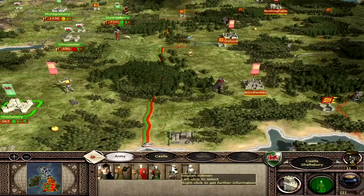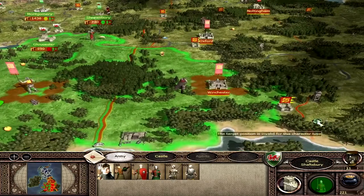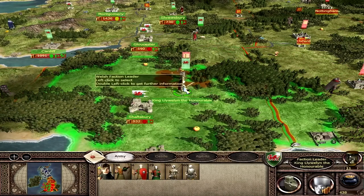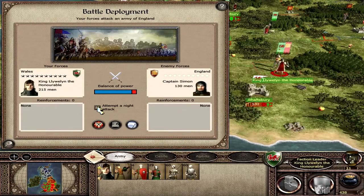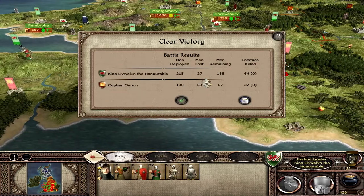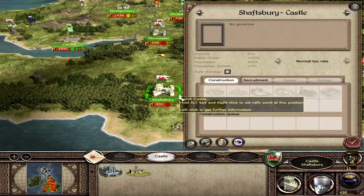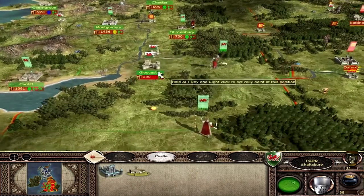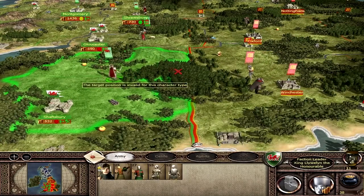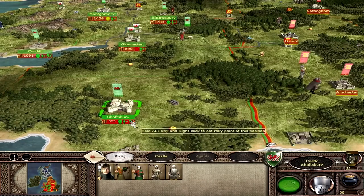I'm going to have to fight with Llewellyn. I could take Winchester this turn. Even better — let's just attack this insurgent army. Auto-resolve. Clear victory — we only lost 27. They've pissed off, and Llewellyn gets a trait increase — loyalty is plus one. Shaftesbury don't like me either, so I'll get some dirt roads to cheer them up. The king must move on, though — he's got to go back to Shaftesbury so I don't have a rebellion on my hands.